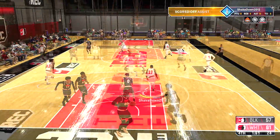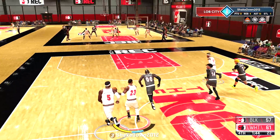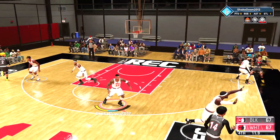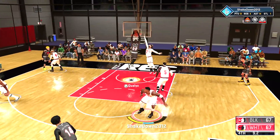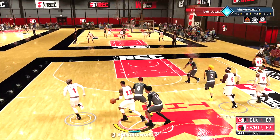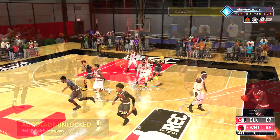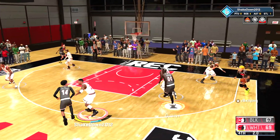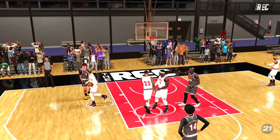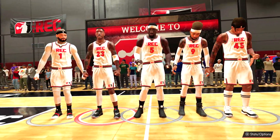We're only up by two points, trying to hold on to the lead. Playing smart defense, waiting for the lazy crossover — get the strip, teammate out on the break, pass up court, and he gets the and-one. Tie game, 67 all, 10 seconds left. They go to the basket and miss the dunk. Ever since the patch we've been seeing a lot of that. My man Cap cutting down court, lob dunk, take the lead. Three seconds left — this man gets it in the corner, goes for the fade. No good. Game over. We won this game without me shooting any threes — 0 for 1. That's crazy.